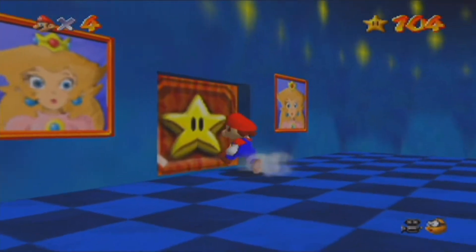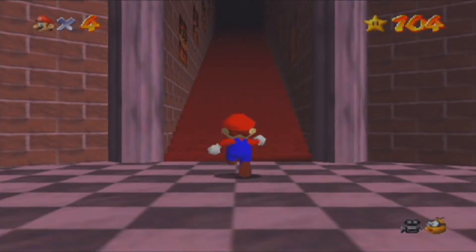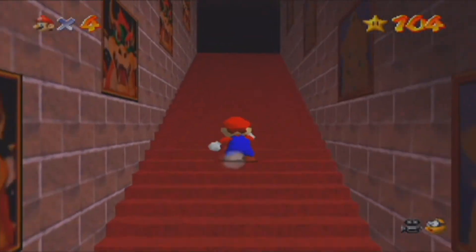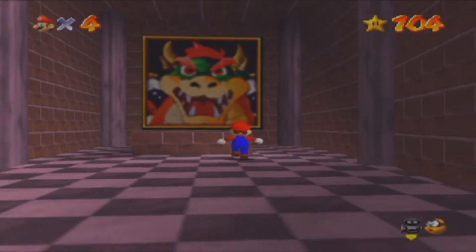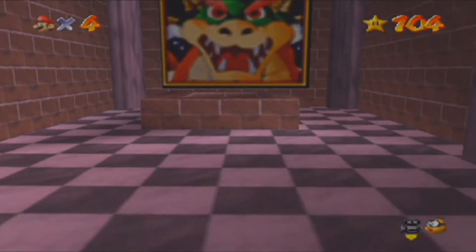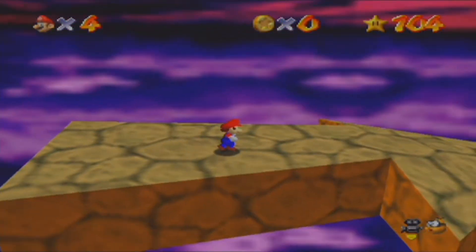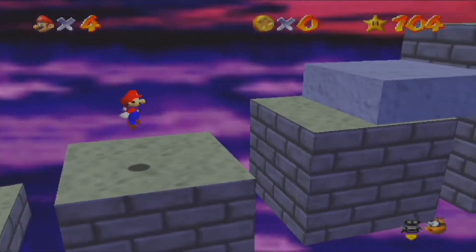So this is the entrance. This is actually supposed to be like an endless stairs, but now I have enough stars to not have an endless stairs. So we are here — there's some red coins. I have no idea where the red coins are. I think it's like pretty easy because it's really straightforward. Because it's not really open — there's like only one route.